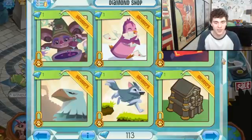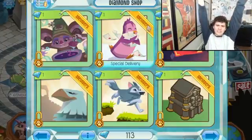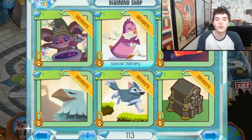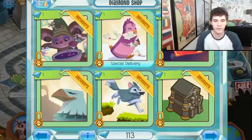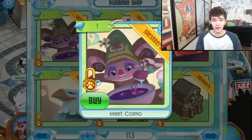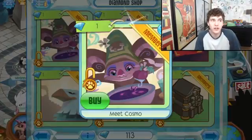Why can't I use this music? Animal Jam has kind of remedied that and added some cool new tunes to the diamond shop. Meet Cosmo has been out for so long and it's just now being added as a music track, but I'm so happy — it's so relaxing. This would be so good for a nature den like the spring den.